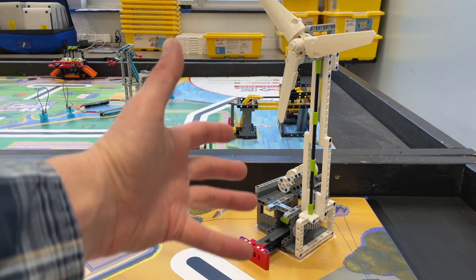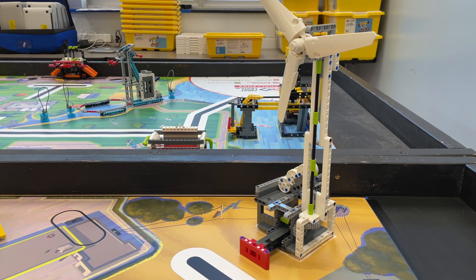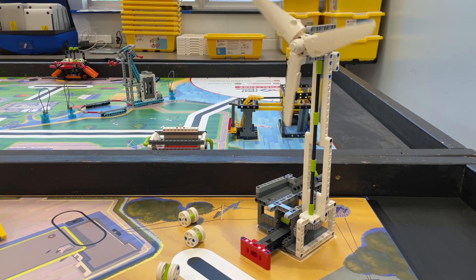This is the wind turbine mission. There are three energy units stored in the wind turbine unit, and if your robot can push this in and get the units off, I believe that is 10 points per unit.